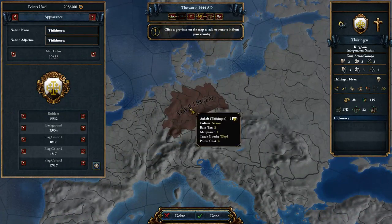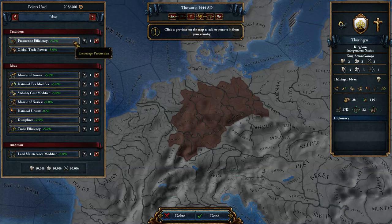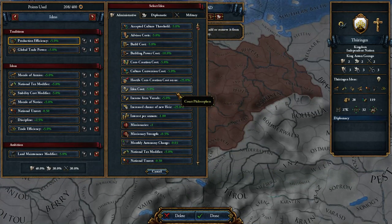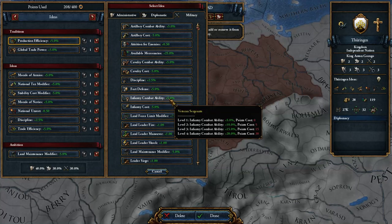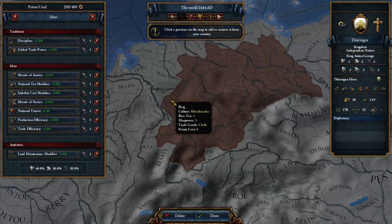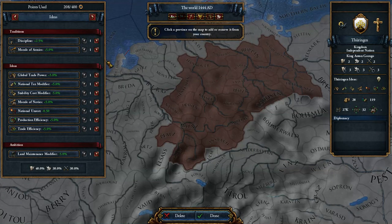That should especially be good for part of the HRE. Culture is whatever — we obviously don't have to worry about our tech group here, which is nice. We're probably going to be going to war or potentially trade, so maybe this one will be our war nation in the HRE. We might move our combat ability options — discipline and morale — to have those starting out.